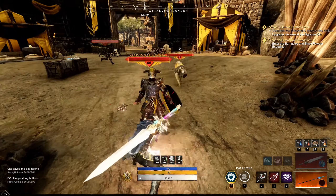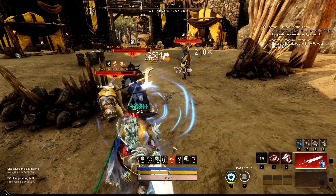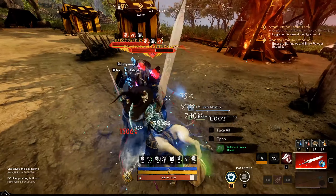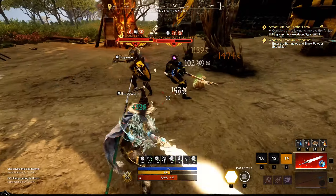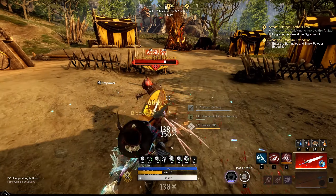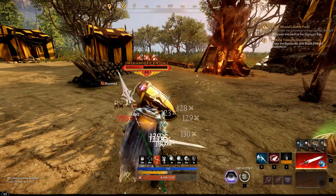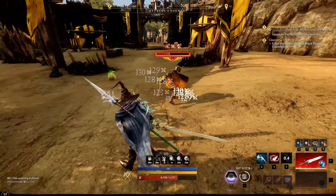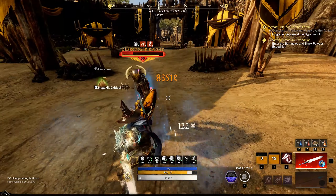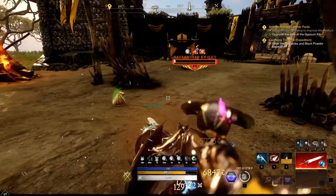Against a boss, open with Skewer, apply your debuffs, use Relentless Rush if you're taking damage, then apply Skyward Slash to get Rend stacks. After that, heavy attack repeatedly and reapply Skyward Slash to maintain Rend. If the boss chunks you, roll immediately to regain stamina, use Relentless Rush to heal up, then go back to heavies.